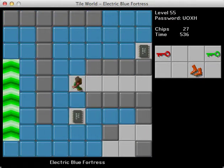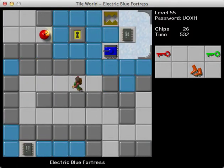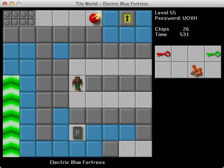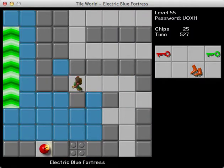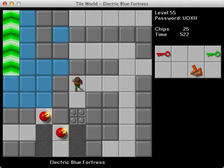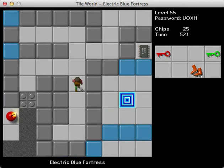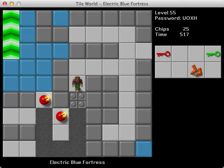I tried doing that with a level in my latest set called Jewel Heist — it has this whole theme of having to get a red key, which I guess is supposed to represent a jewel, and when you go for it there are teeth released that will attack you. It wasn't exactly the greatest thing in the world, but I thought it was decent at least. I don't think it's as cool as this, though.